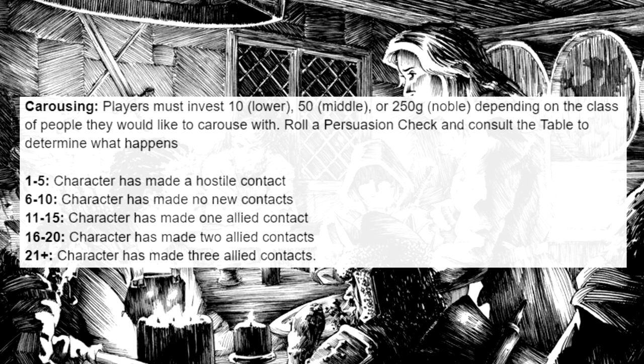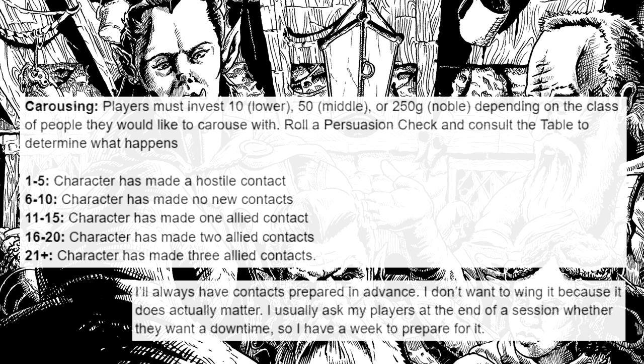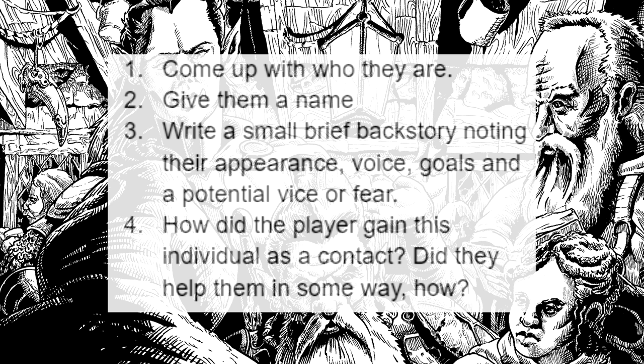The table is pretty simple — it covers different types of contacts that you can get. You can have a hostile contact, or you can get up to three allied contacts. With this system, sometimes I'll swap out a contact for a rumour or a favour. If a player is carousing at a noble's court, perhaps the player discovers some valuable information about the noble which the party could exploit. I don't usually overthink who the contacts are — it's easy to consider the types of people working at a noble's court: servants, retainers, extended family. Look at a name list appropriate for your campaign's culture, pick some names, give them a couple sentences of backstory, and come up with a way that they became a contact. It's pretty straightforward.